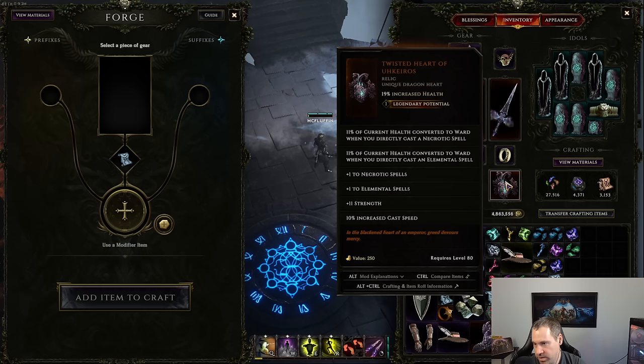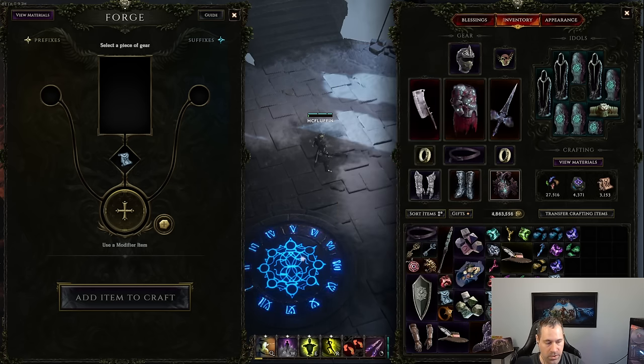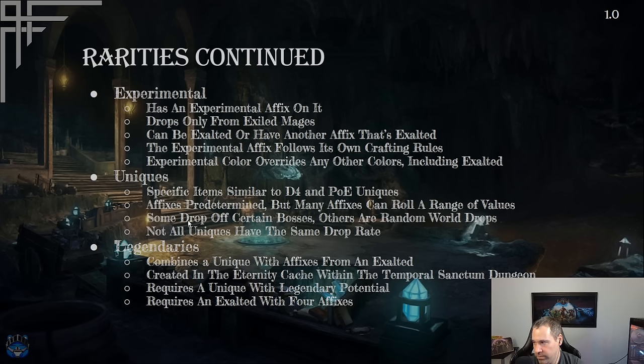How many affixes transfer depends on the legendary potential of the unique — one potential means one affix transfers, up to four for four potential. Which specific affixes are taken is random and doesn't have to include the exalted affix. Getting high legendary potential isn't guaranteed — some items can realistically never reach three or four potential — so there's significant luck involved. But a well-rolled legendary with the right affixes can be among the most powerful items in the game.